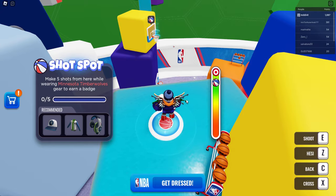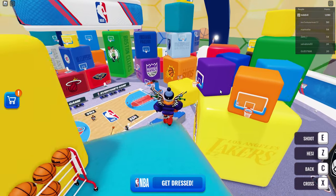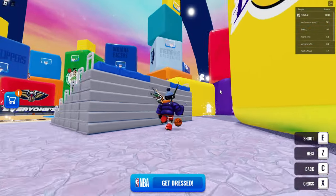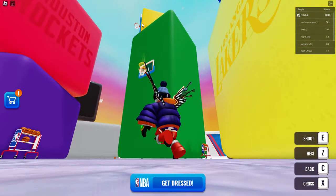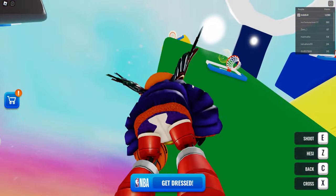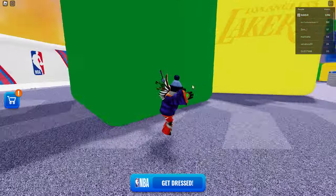Then we have the dunk challenge — it's 65 height or whatever. I'm pretty sure it's this yellow one over here. Make sure you're looking up right here, press your E button, and this will complete it. The yellow one in the corner is the highest one you can do.